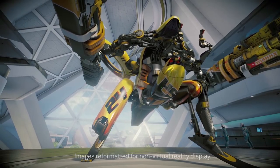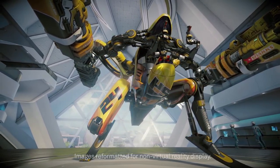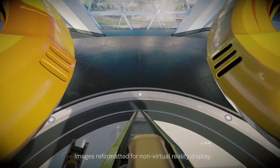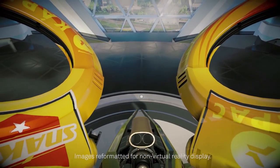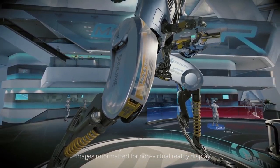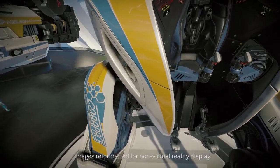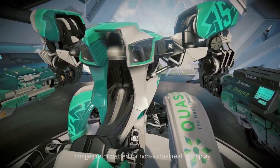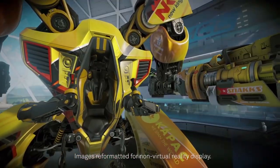We wanted to make sure there wasn't any extraneous stuff on the rigs — they had to be very streamlined, with edges that flowed and had a purpose, and were really sleek and sexy. As soon as we added sponsor logos, it just brought everything to life and gave it that sense of tangibility. It made it feel like a real sporting livery.